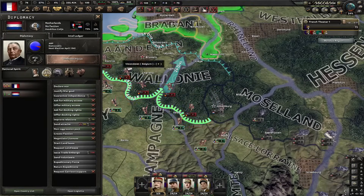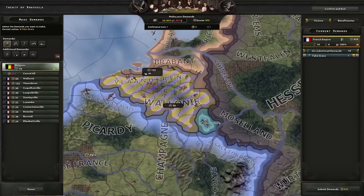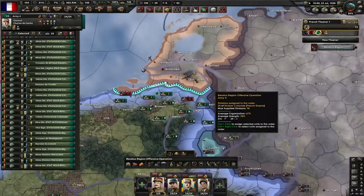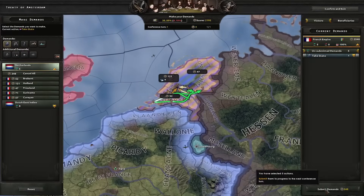Let's attack Belgium. I'm also going to attack the Netherlands at the same time so the UK doesn't guarantee them. I'm going to annex Belgium — this is very important, don't puppet them, annex Belgium. Next one is the Netherlands, which is even easier to take out than Belgium. When it comes to the Netherlands, you can actually puppet them, but I would recommend you not to, so I'm just going to annex them.